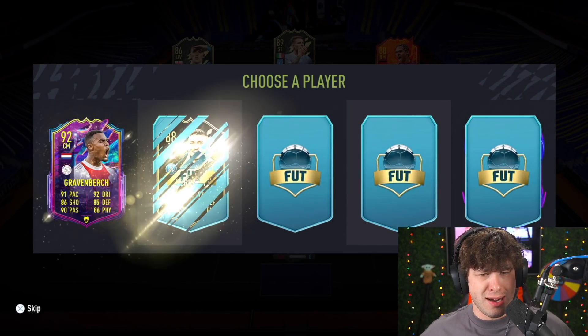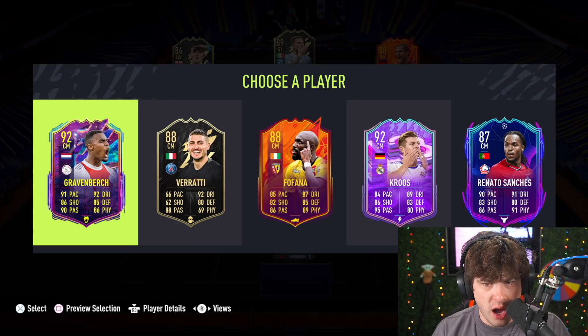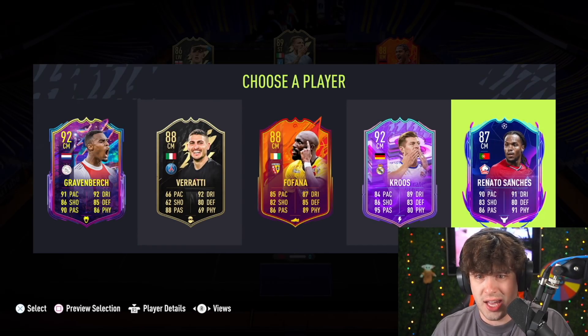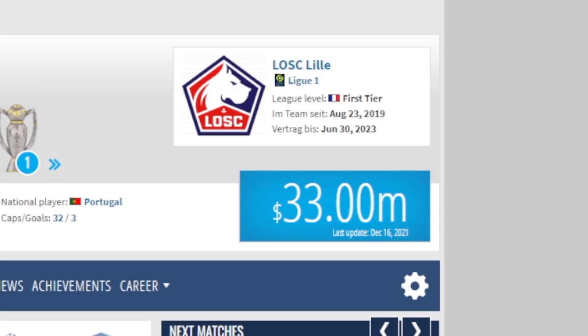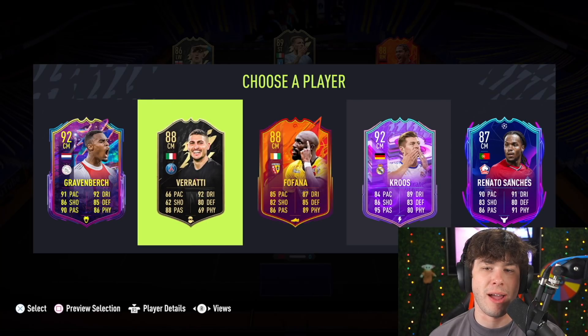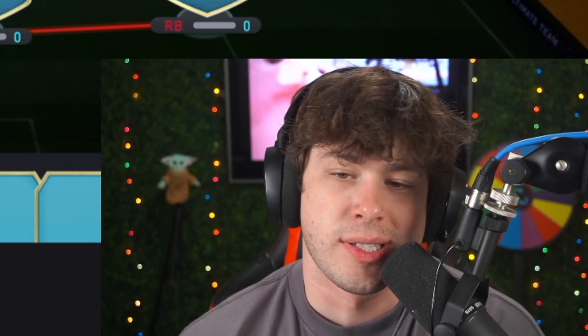We need a bonus to get a player here. Gravenberge is really, really young. Verratti's just really, really good. Renato Sanchez — young and good. Gravenberge: 38 million. Renato Sanchez just misses out. I think it's going to be Marco Verratti — yes, it is Verratti by far. Just another league added into the mix. That does not help us at all. At least we've only gotten high-rated players so far.